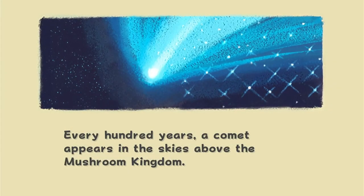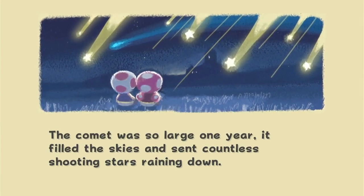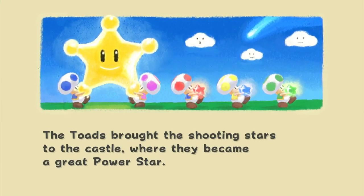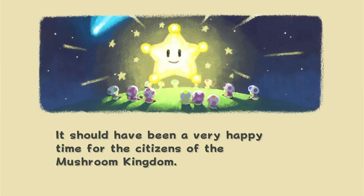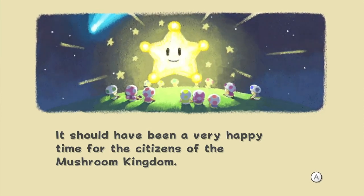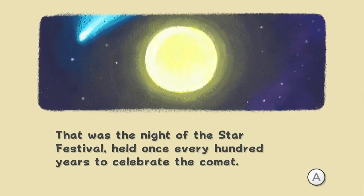Every hundred years, a comet appears in the skies above the Mushroom Kingdom. The comet was so large one year it filled the skies and sent countless shooting stars raining down. The toads brought the shooting stars to the castle, where they became the Great Power Star. It should have been a very happy time for the citizens of the Mushroom Kingdom. That was the night of the Star Festival, held once every hundred years to celebrate the comet.